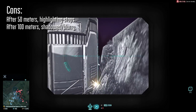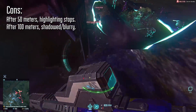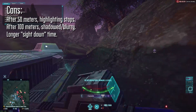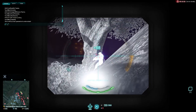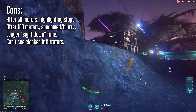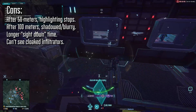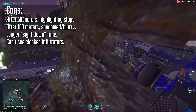The downsides are that after 50 meters, things stop showing up as highlighted, and a little bit after 100 meters, things get extremely blurry and eventually stop showing up at all. There's also an activation time when the scope needs to be brought up and turned on — you can compare this to regular reflex sights that don't quite take as long to zero in. You will also not see cloaked infiltrators, but you can still see the shimmer, the sparks that fly from them when you deal damage, unless they're running nano armor cloaking, in which case those cloaks no longer shimmer at all.